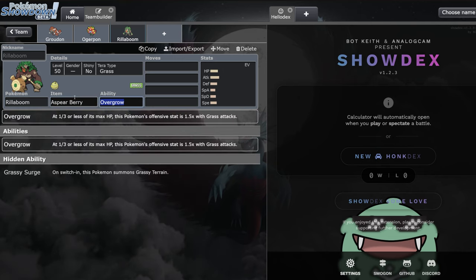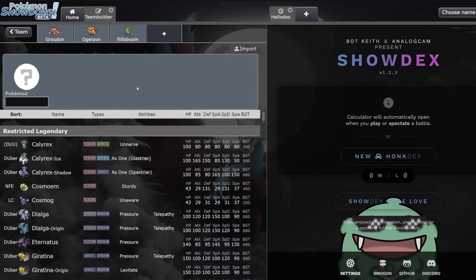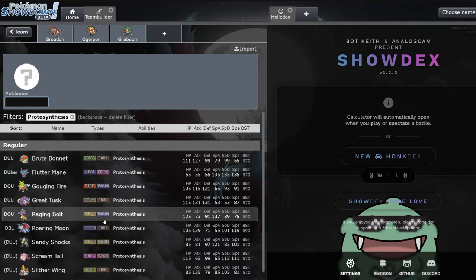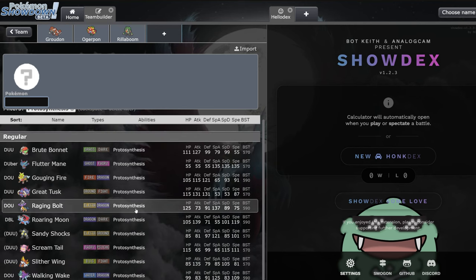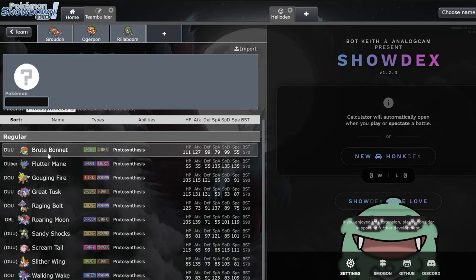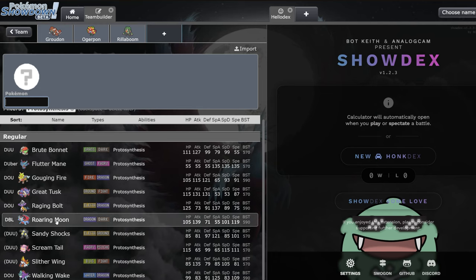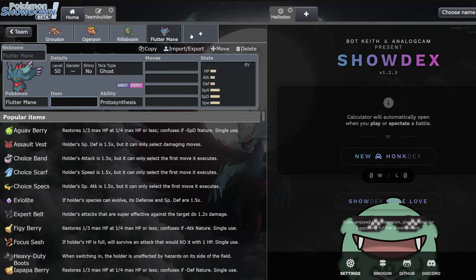Rillaboom really wants to take the assault vest. Some other Pokémon that work incredibly well with Groudon are the proto-synthesis Pokémon. All of them definitely have some use - Brute Bonnet is actually pretty slept on, Gouging Fire gives you a dragon type, Roaring Moon is very good for speed control, same with Sandy Shocks. But the two main ones I want to talk about paired with Groudon are Flutter Mane and Raging Bolt.